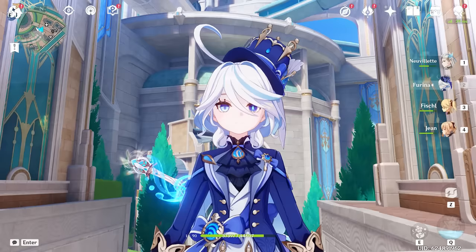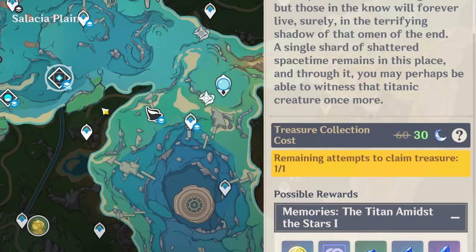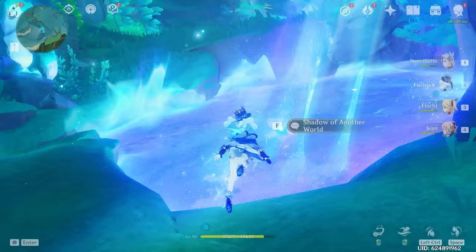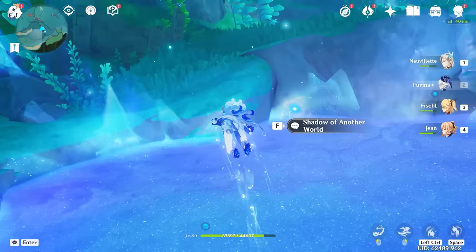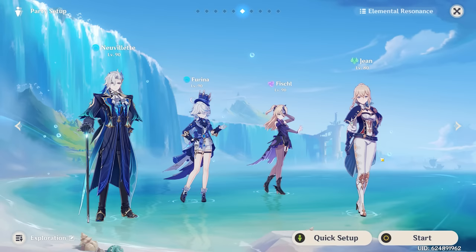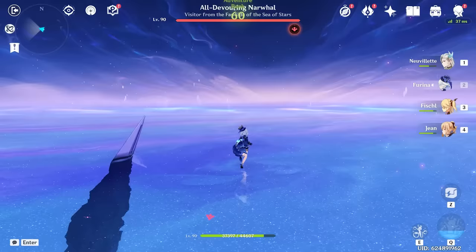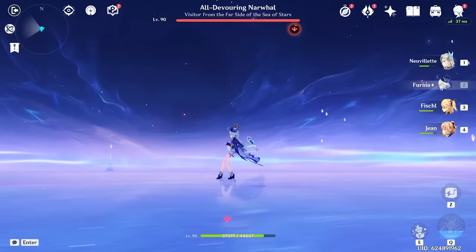We're back — day two of Farina building. It is Monday now and the boss has reset — we now have one out of one treasure to claim. Let's go get it. We head into the All-Devouring Narwhal boss using my favorite Farina team: Farina, Neuvillette, Fischl, and Jean. This is my favorite overall comp I've been using most with her. Obviously because she is so versatile she can work with basically anybody, but there are a hundred million different comps you can use her in.